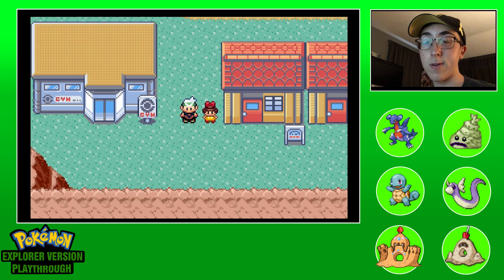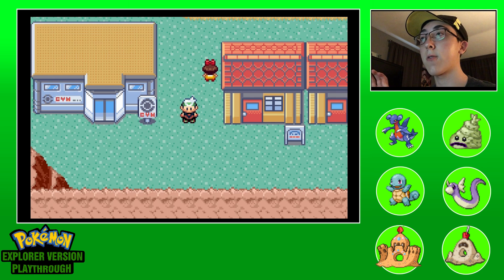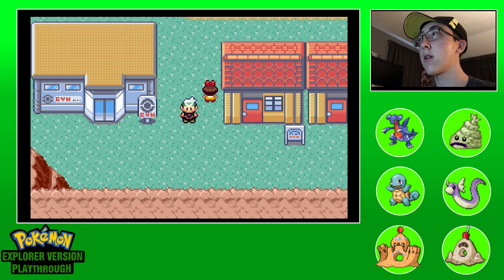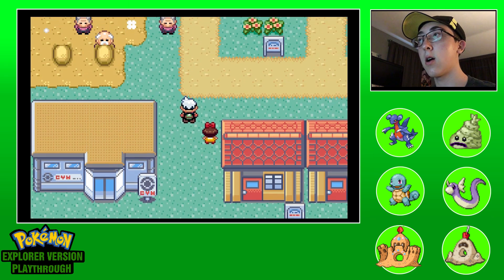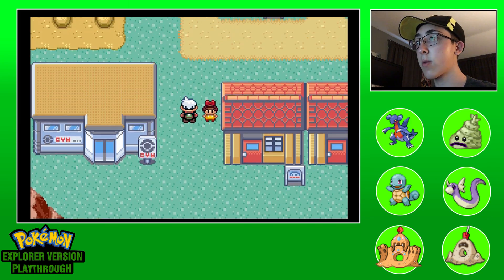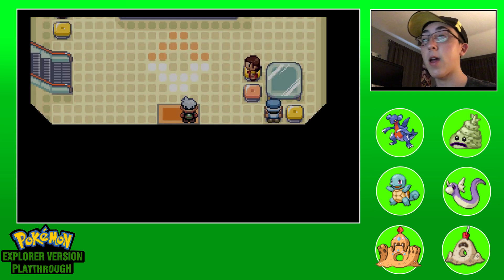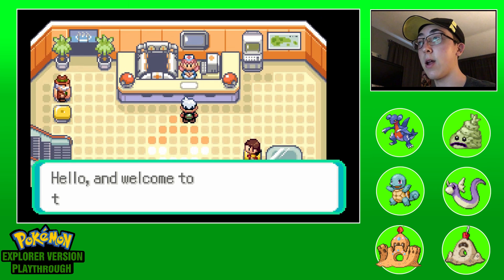Hello guys, this is Fort Defender and welcome back to yet another Pokemon video. Today we're going to be doing Pokemon Explorer - what is this, episode 4 now? I could just go right into the gym, it's that simple. There's a Pokemon Center which is probably a good idea, and a Pokemart, so we can check those out super duper quick.